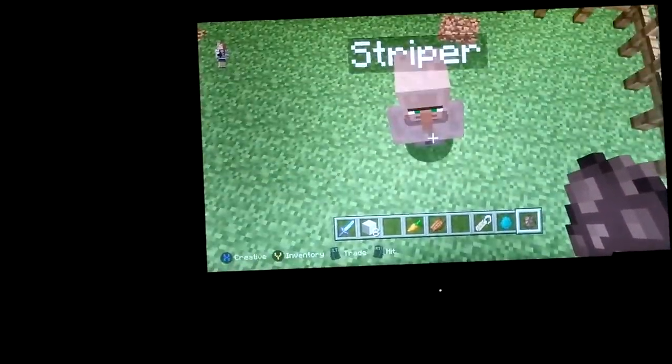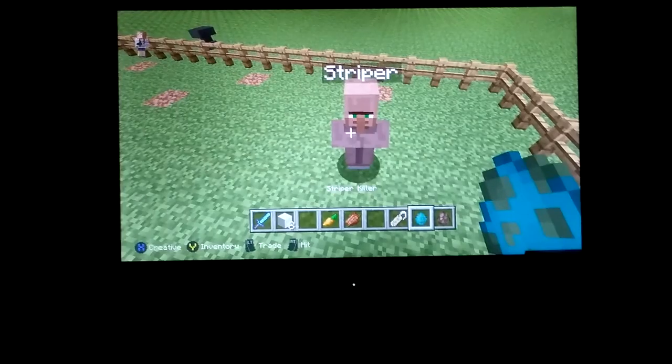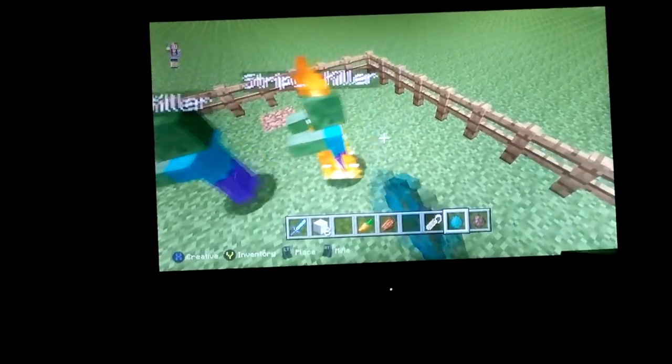And if you want to make a stripper killer, you just take a zombie spawner spawn egg and name it 'stripper killer.' I literally did say that. Bye!